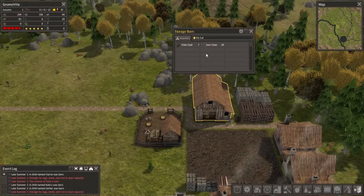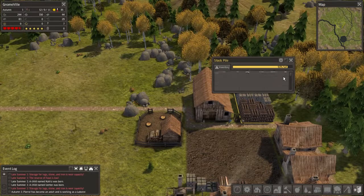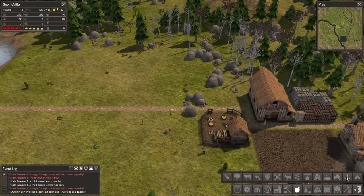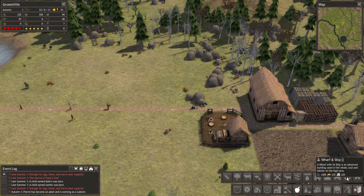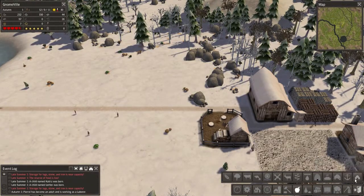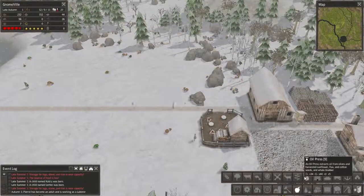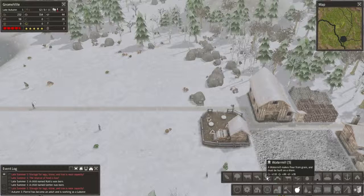I wonder if we have any seeds — not in the barn, not out here either. I figured we should start off with some seeds but I'm not seeing anything. Oh — wharf and ship, but we need rope for that. It uses fish, whale, seal, and lobster — cool! Sugar house, bakery, and apiary — cool! Oil press. There's a lot of new stuff in here.